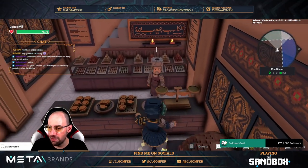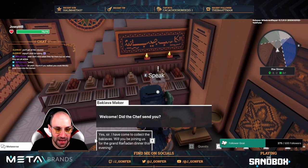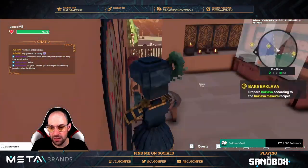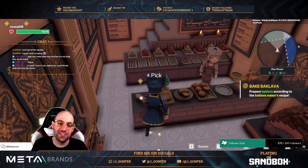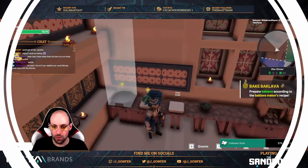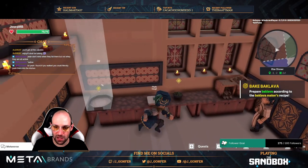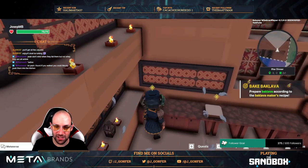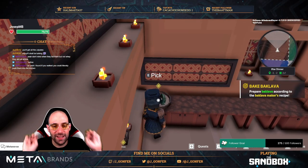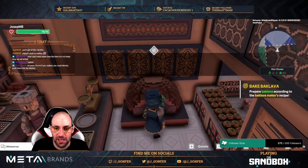Baklava shop! We find a baklava but we already finished the baklava quest — no worries. Let's start with the baklava maker. We need to go upstairs and cook something. First you need to pick this item — I was missing a step. Pick it, bring it here, now pick this and bring it here too. Now it's done.